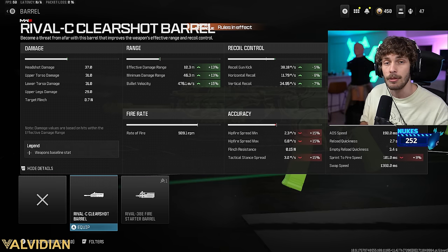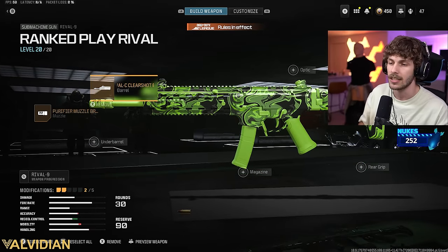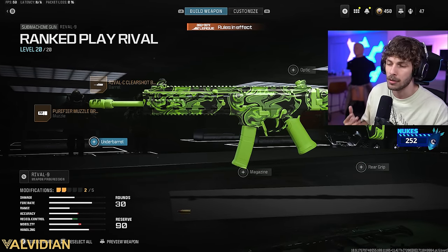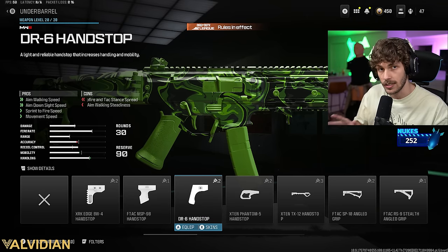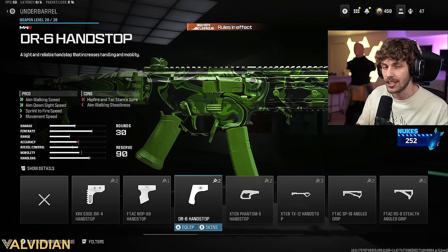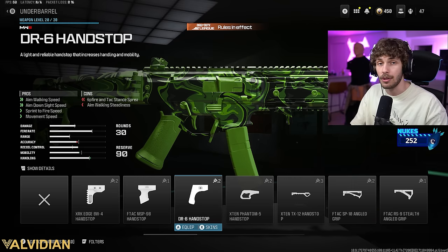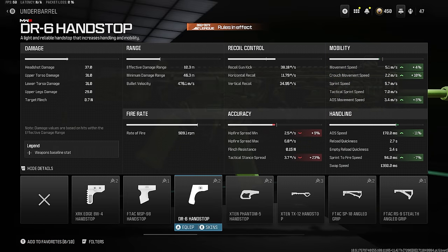Yes, we are going to have a lot of cons — we're going to be able to move around a little bit slower — but this gun already has a lot of mobility, so you shouldn't really notice it. For the underbarrel, we are going to be adding the DR6 Handstop. If you can get away with running the DR6 Handstop, you will see you get so much mobility, basically mitigating all the cons that the barrel was giving us.